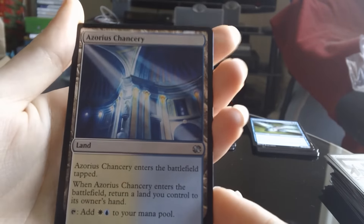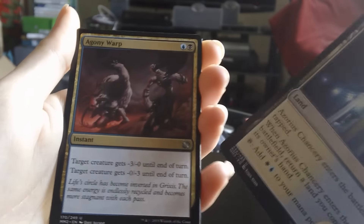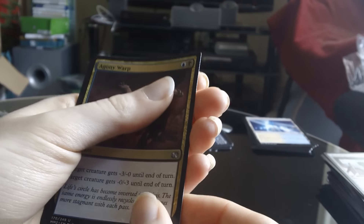Azorius Chancery is the second uncommon. And oh it's gold, it's not blue — Agony Warp is the final uncommon. It's a pretty weird looking card.